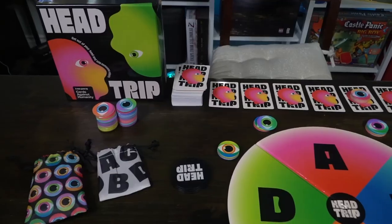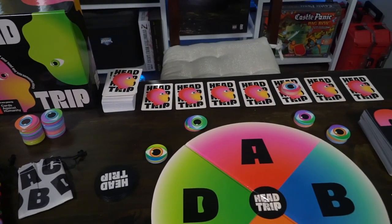From the horrible people who brought you Cards Against Humanity and Secret Hitler comes a new game: Head Trip, a 3 to 10 player board game that takes roughly 30 to 60 minutes to play and it's for ages 17 and up.